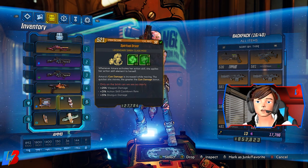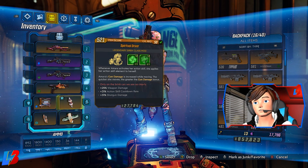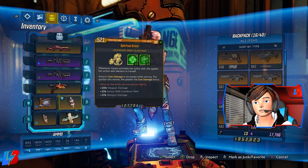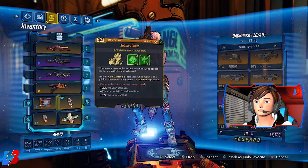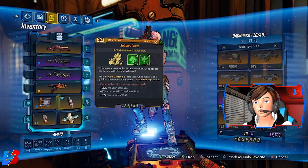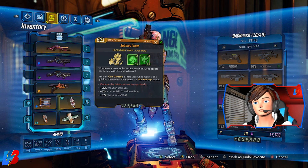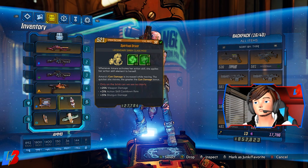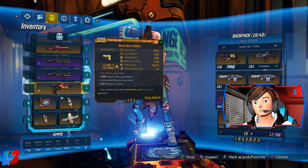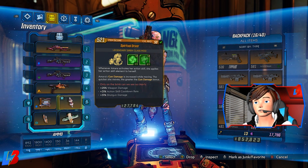For our class mod, we're running the Spiritual Driver — a brand new class mod for Amara that is extremely, really good. Whenever Amara activates her action skill, she applies her action skill element to herself, and Amara's gun damage is increased while moving — the quicker she moves, the greater the gun damage. Remember before the Maliwan takedown when we used the Sellout to burn our feet for extra damage on Graveward? Well, instead of using the Sellout, when we use our action skill it applies that effect to us, giving us that additional damage.